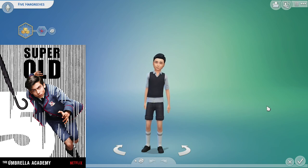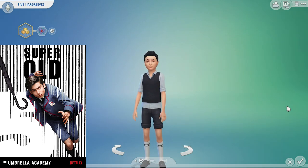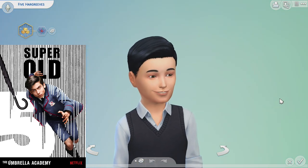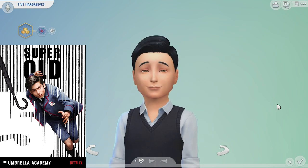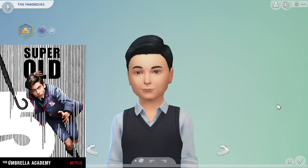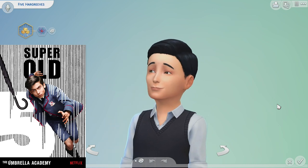Five was a lot more difficult to make based on having such limited content for children in The Sims without any custom content. But I got him as close to school uniform as possible. There is a moment, however, where the character does kind of smile in the game, and I was like, oh my gosh, that's as close to the dimpled, chiseled kind of smile - that's the one that Aiden Gallagher can pull off so well, obviously because of his genetics.